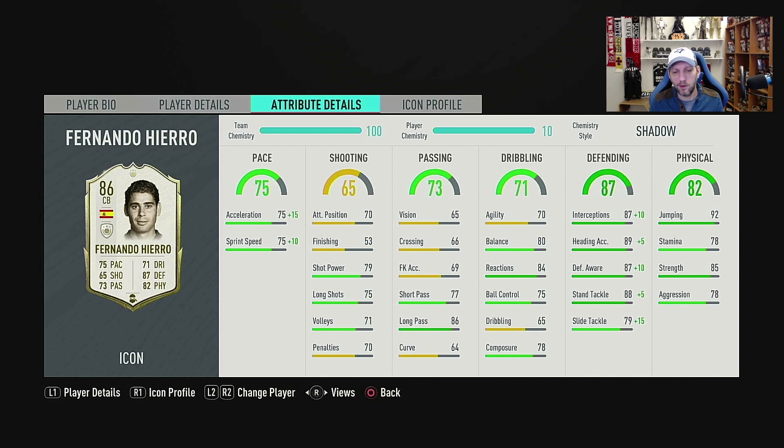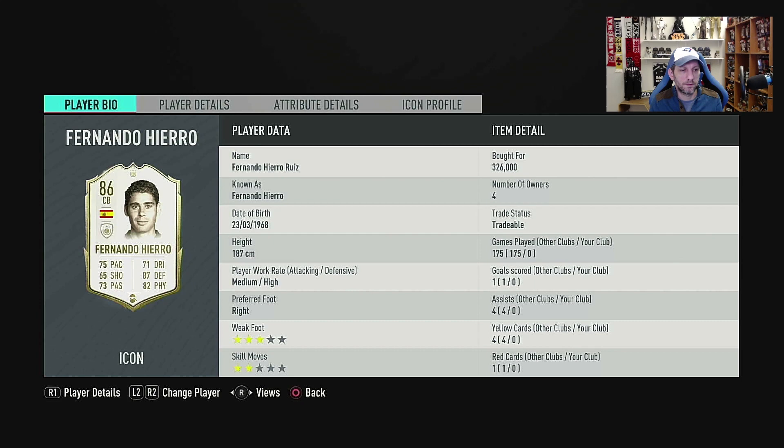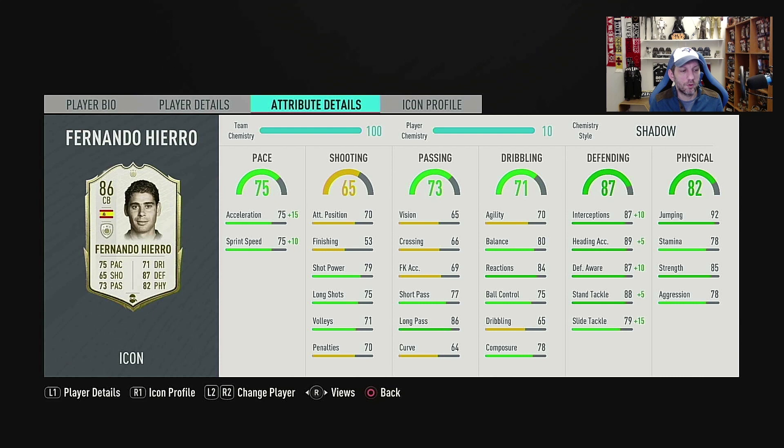I don't think there's anything you really need to worry about. I bought this card with a shadow on at 326k — that's the going price, somewhere around 330 on PlayStation 4. With the shadow we get plus 15 in acceleration to 90 and plus 10 in sprint speed to 85. The rest go into defending with plus 10 in interceptions — we go to 97 interceptions, 94 heading accuracy, 97 defensive awareness, 93 standing tackle and 94 slide tackle. All his defending stats go into the 90s. You could put an anchor and add some physicals, but I don't really see the point — you'd lose some pace.